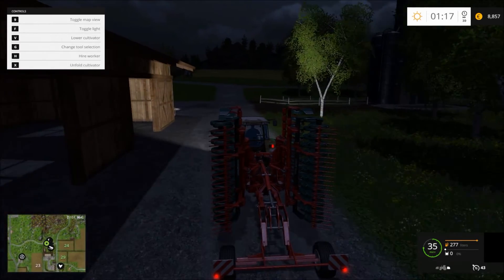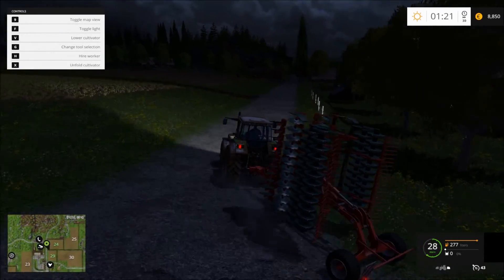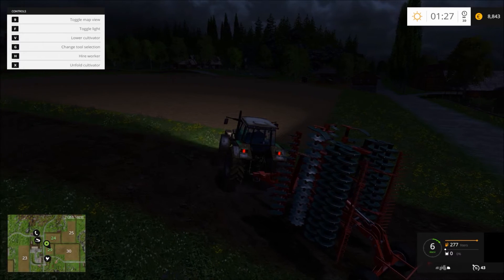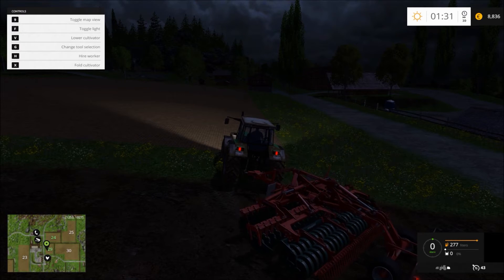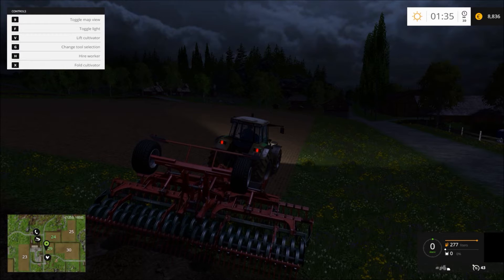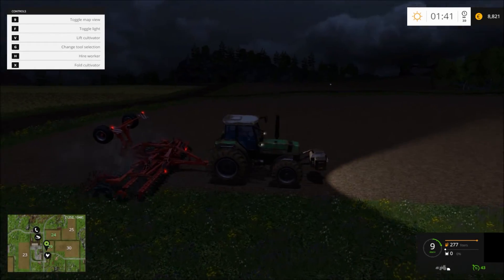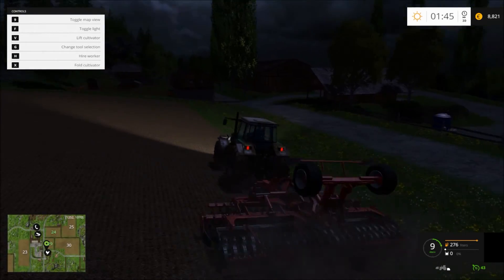Moment of truth - let's try it. We're not gonna do this field because we'll ruin our crops, but let's do that one anyway. Unfold - change tool selection... oh cool, it's going up! Put it in - V - it's working! It's working! It's gonna struggle up the hill here and there but it's fine.